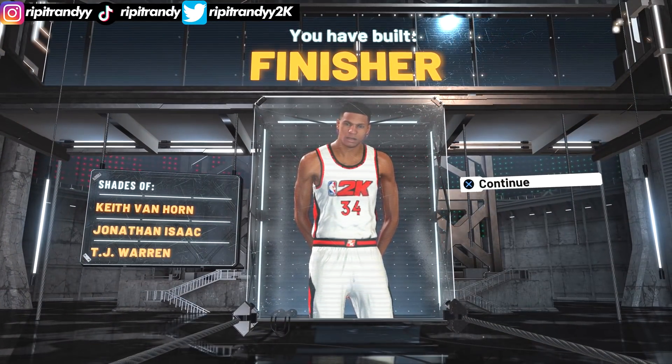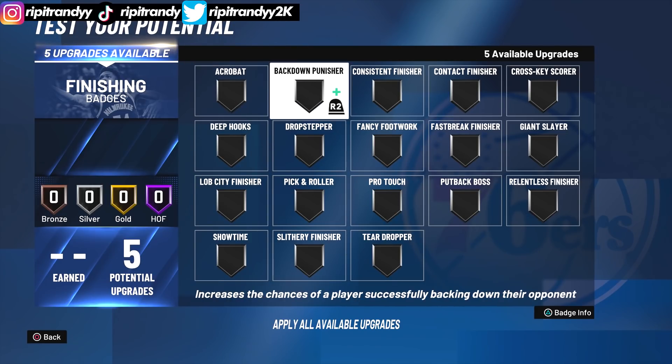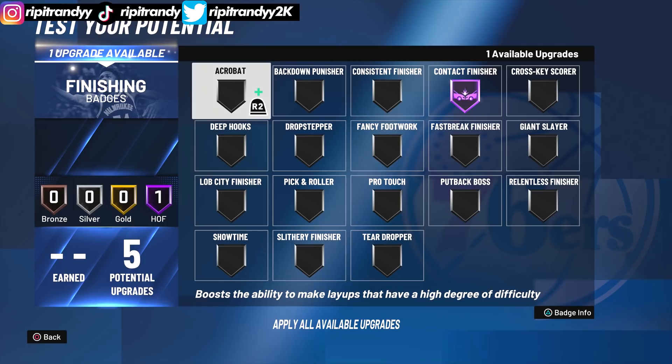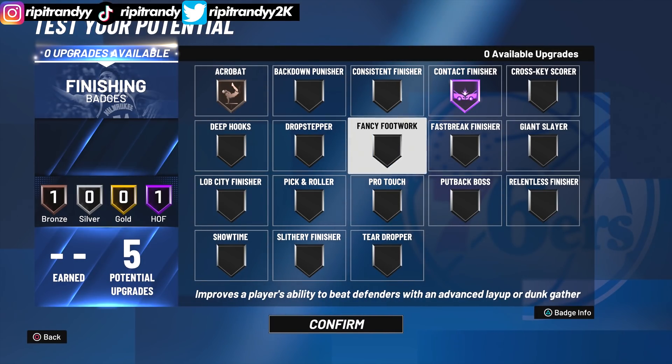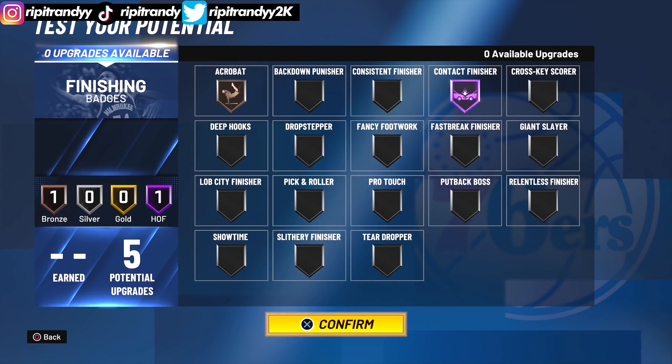I'm gonna show you guys what badges we're gonna put on. We got five finishing badge upgrades — you gotta put it on contact finisher, of course. The last one you can put on whatever you want. I would say the best options are probably acrobat, fancy footwork, crow touch, or slithery finisher. I'm gonna just put it on acrobat.